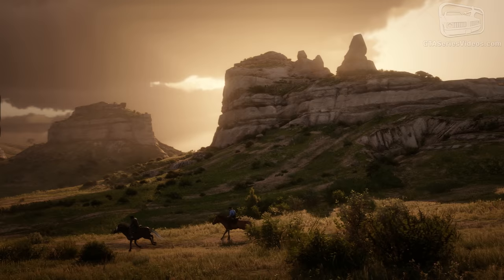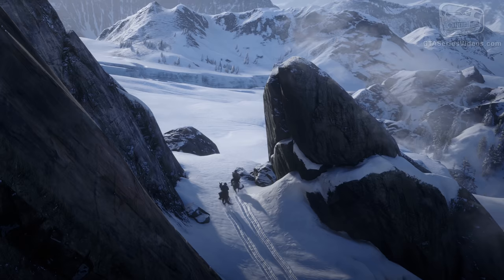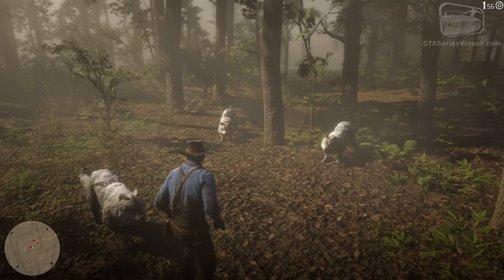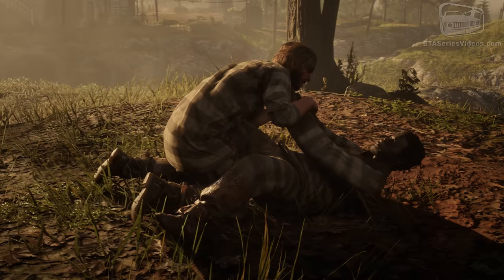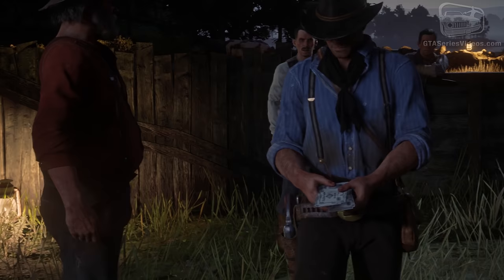There are tons of other small to tiny details in the trailer, from the scars on Arthur's arm after being attacked by a wolf, to the fact that he's been shown smoking, to the icon of a stranger mission, or the way the money bends in Arthur's hands when he gives Uncle his share after working a herd together.